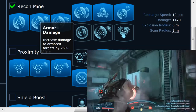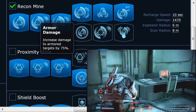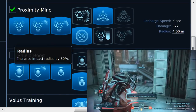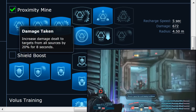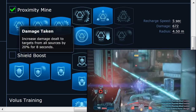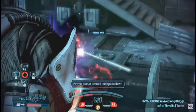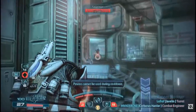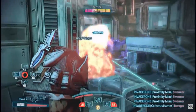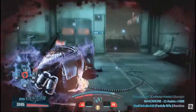For rank 6 on the Recon Mine, if you mainly play Gold and lower difficulties take Invasive Scan to debuff enemies and reveal their locations to the team. If you play Gold and Platinum, go Armor Damage to drop a massive blow to boss spam and armored enemy clusters. For Proximity Mine, only go to rank 5: rank 4 is radius to debuff more enemies, rank 5 Damage Taken makes affected enemies take 20% more damage for 8 seconds.